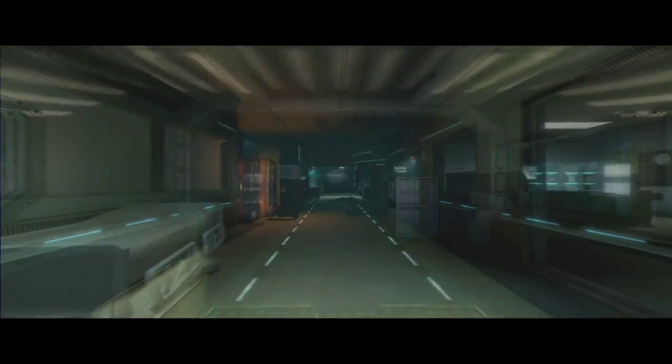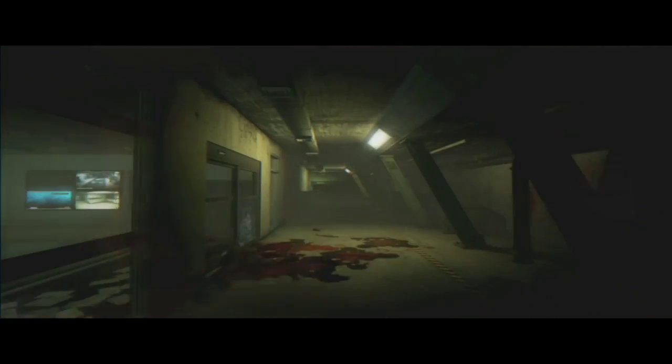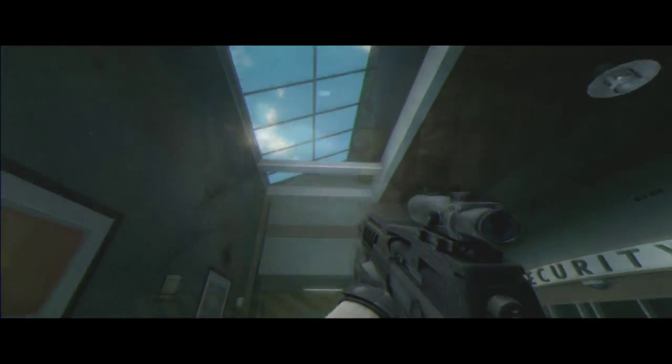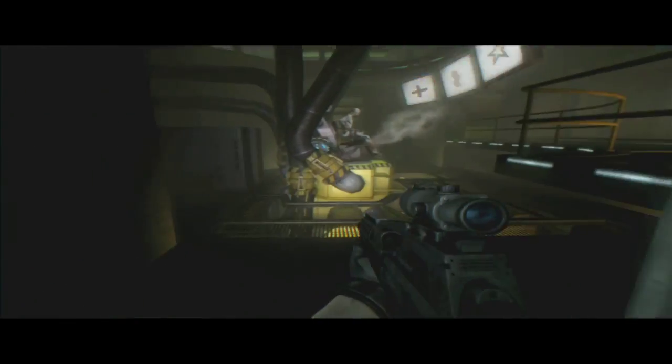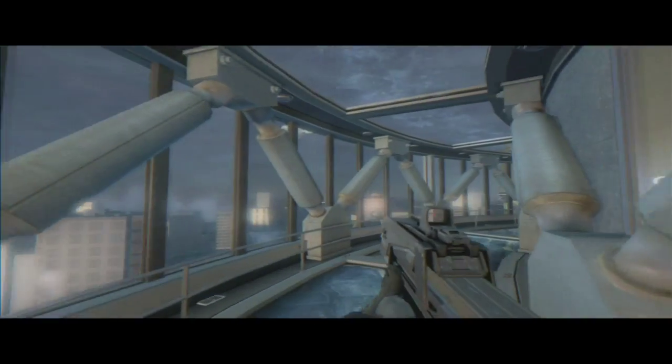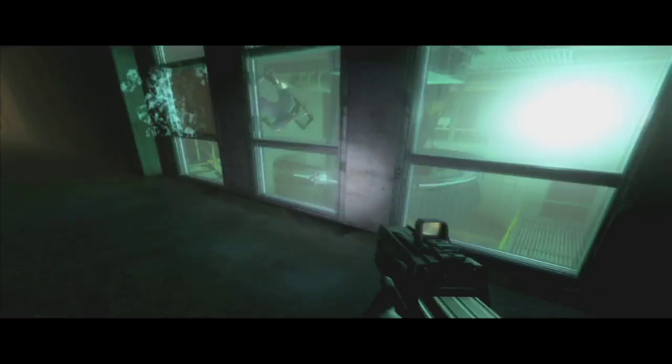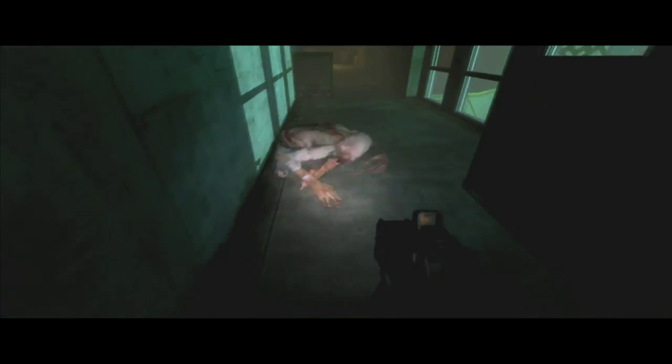For interior spaces, we needed more spatial variances along the gameplay path to open up the corridors. For example, we added more atriums, lobbies, and other visual cues to create more dynamic environments. We treated each gameplay encounter as existing within a volume of space that had to be both visually interesting and meet all the needs of our trademark cinematic combat.